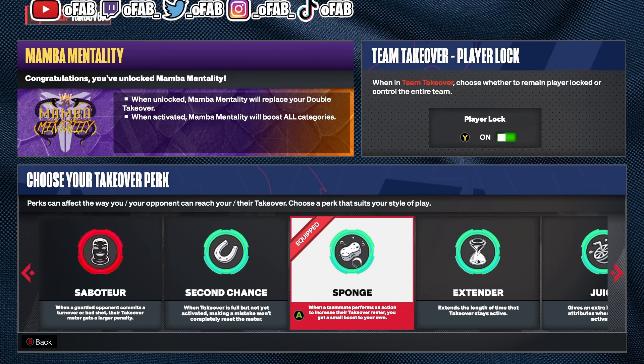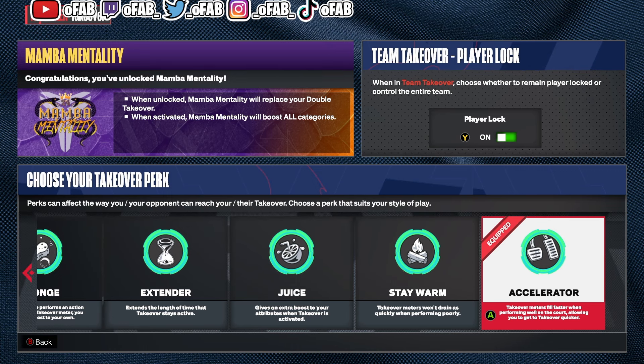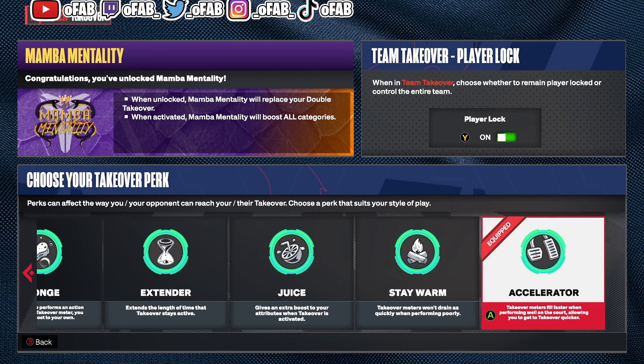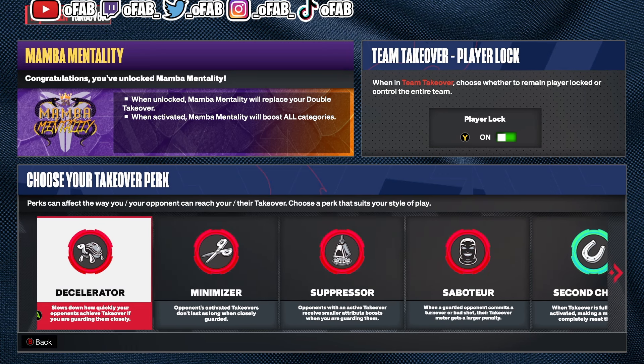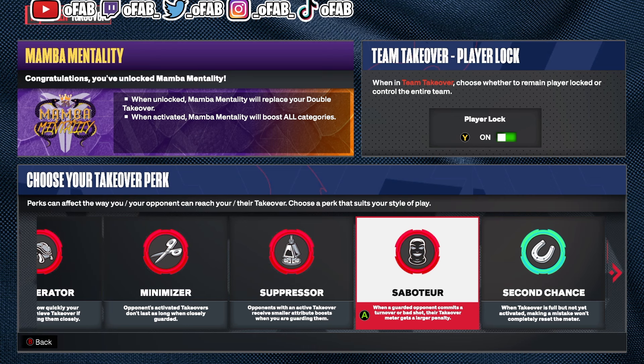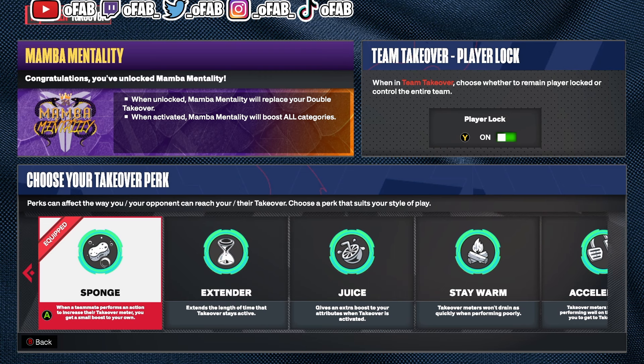If you're playing a lot of fives and threes, put on Sponge. The next best one — if you're playing a lot of twos and ones — is Accelerator. Accelerator was broken and overpowered last year; this year it's kind of bad, but it's still second best. I also see a couple people use Saboteur, which gives a larger takeover penalty when a guarded opponent commits a turnover or a bad shot.